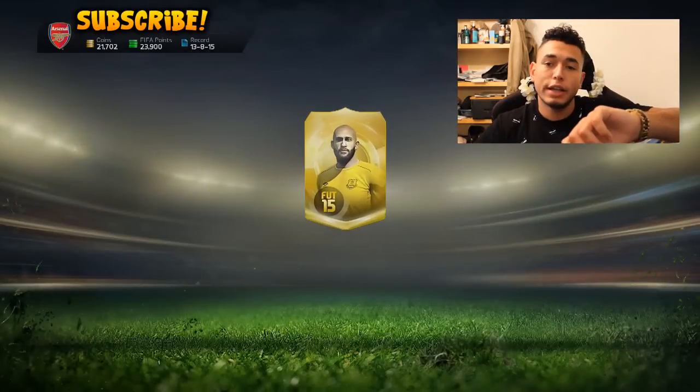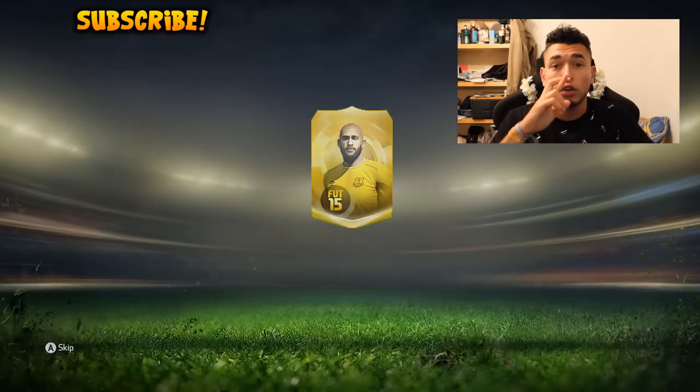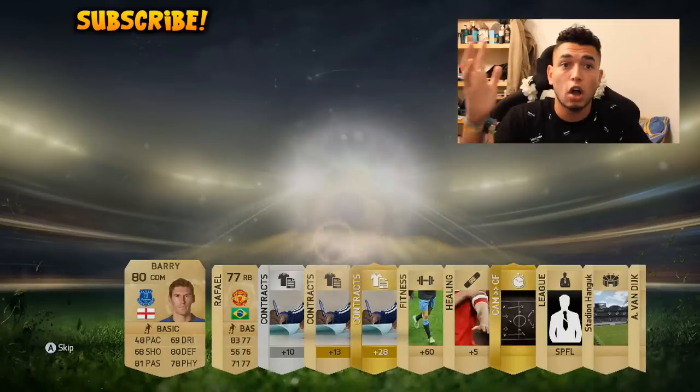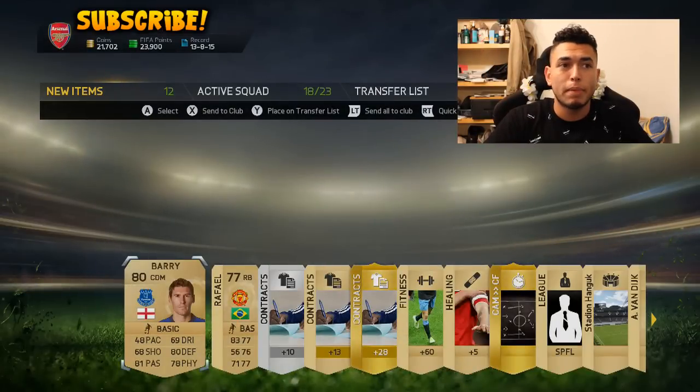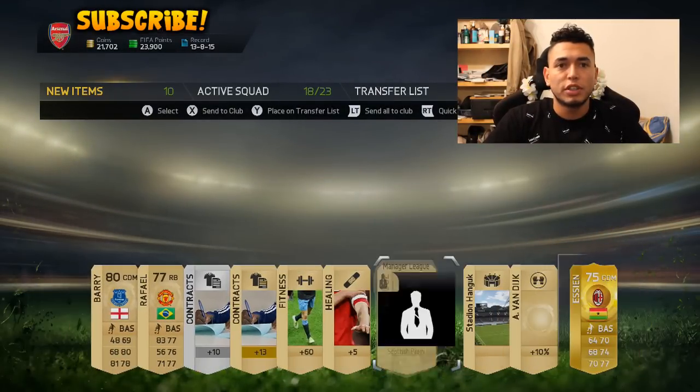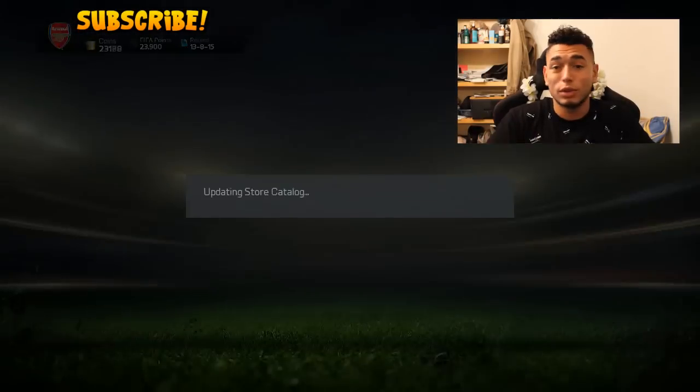Fingers crossed we can get some big pulls. Pack number one - we're doing this a little bit later on at night, it's half past 11, so fingers crossed there's not many people opening up packs right now and we can get some good players. Start off with SEM, not the best. Gareth Barry in there as well with a position modifier. I'm not going to keep that, that's all out the window.